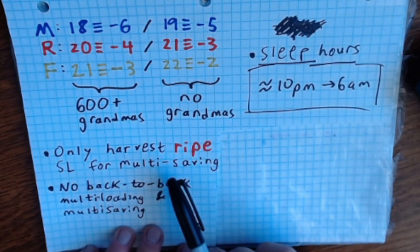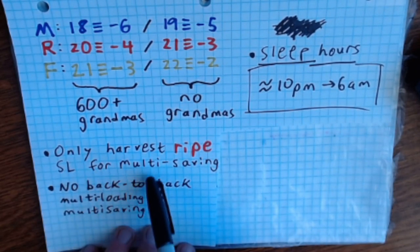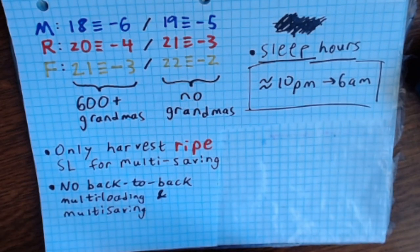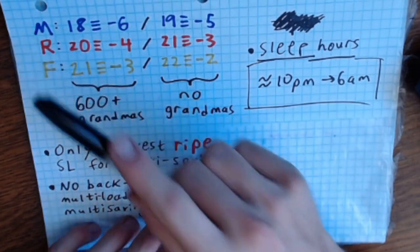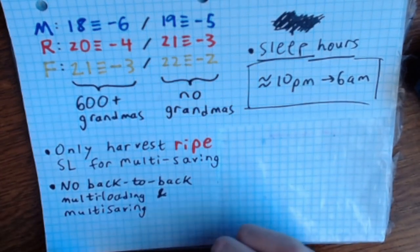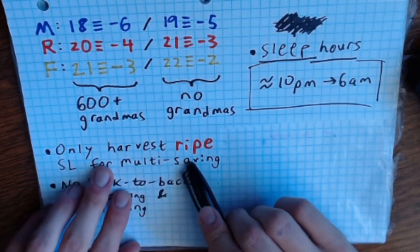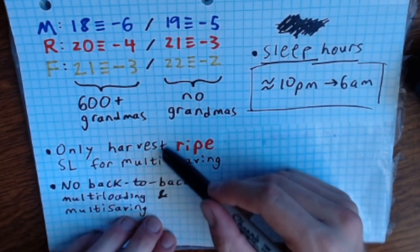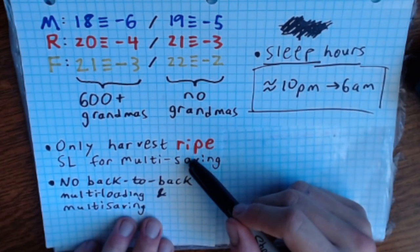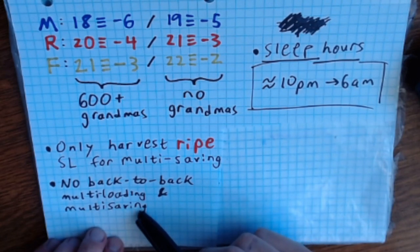My sleep hours are 10 PM to 6 AM. I'm also only going to multi-save ripe sugar lumps. When we multi-saved mature sugar lumps before, we had the problem of frequent botched harvests. By restricting to ripe lumps, we can actually create twice as many save files in the same amount of time — minimizing active gameplay. I'm also not going to let myself multi-load and multi-save back to back.